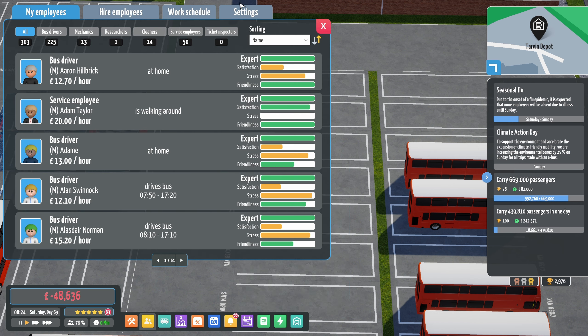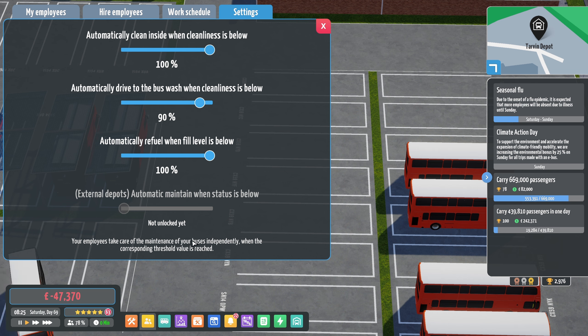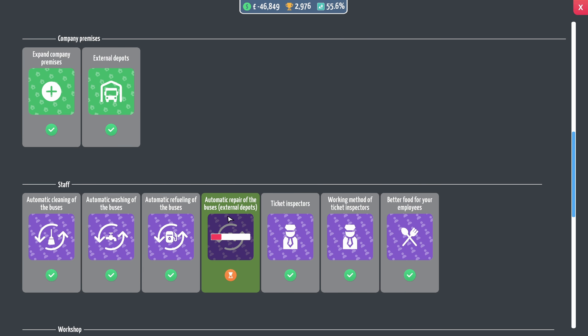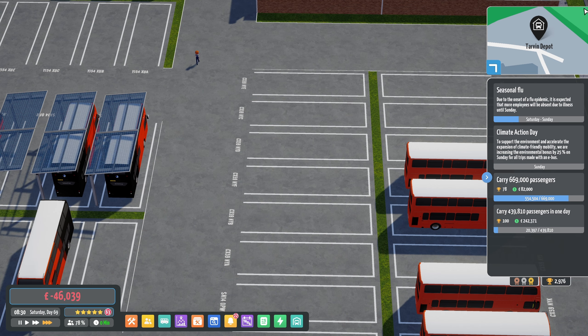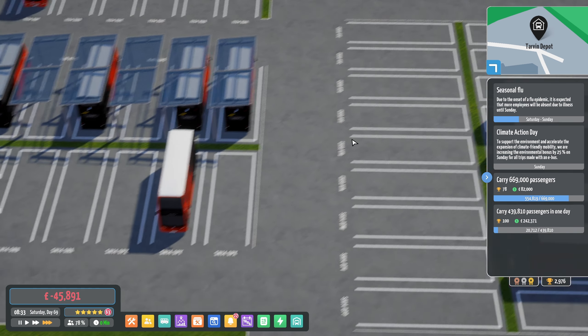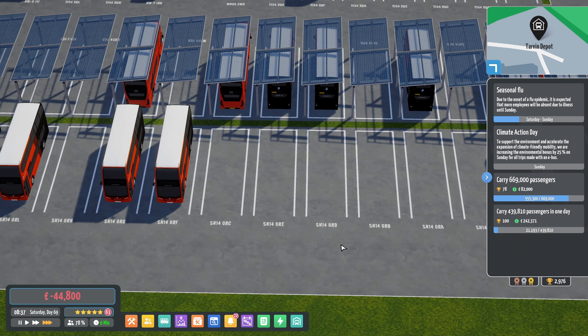We need to go into the settings — external depots. Oh, we haven't unlocked that yet, that's annoying. Come on, research that — the buses could be falling apart! What do you think, compared to how this game was when it first came out? They've added so many cool features to it, haven't they?